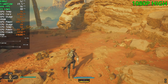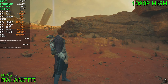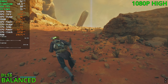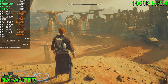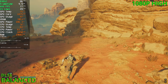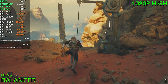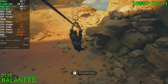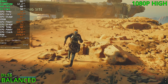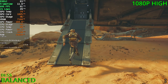Now with DLSS at the balance preset, we're sitting in the 80s and the 90s — much better. We get 70 FPS in areas where we previously had the high 40s or mid 40s. For the graphics it's definitely worse — it's not just a sharpness issue; it just looks weird. I see a bunch of shimmering and pixelation. It's definitely not as good as other games, that's for sure.